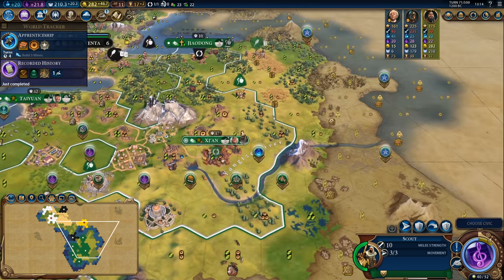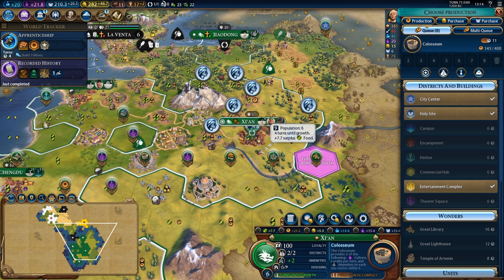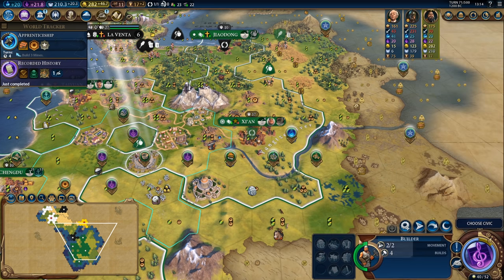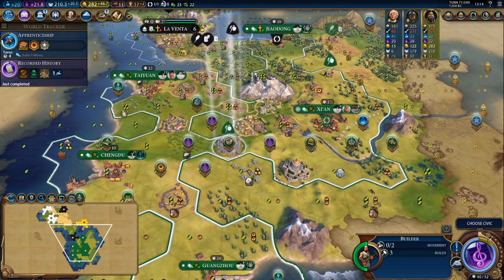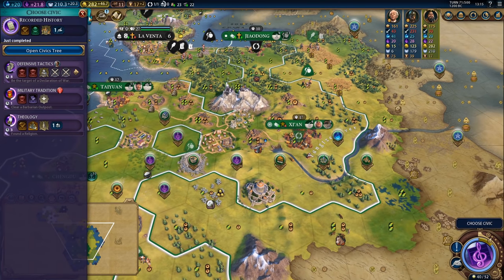There's the Great Library so I am going to want to get started on my campus as soon as the city hits seven population. In the meantime I'll feed every ounce of production I can into getting the Colosseum, and once the city hits population seven we'll get to work on getting the Great Library up.